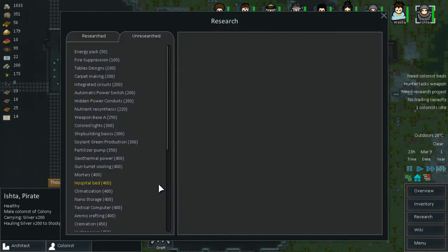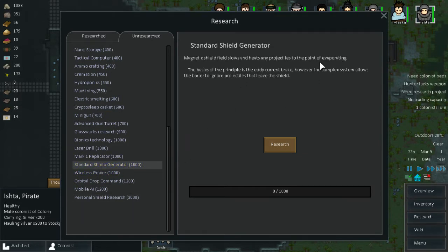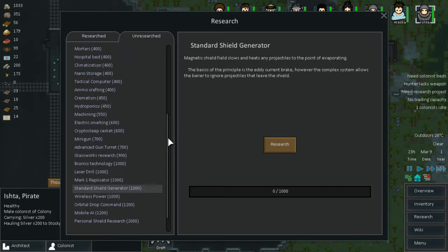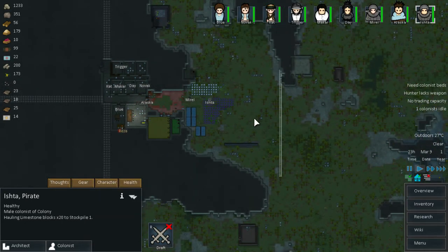Craftsman technology - that is great. Let's see what else we have. Quite a few things. Personal shield. Shield generator that has developed. Orbital drop. Wireless power. Standard shield generator. It will prevent us from being damaged but no. Let's go with geothermal power because we'll need that - we don't need the vents for anything else. My guys you can actually go and do things for me.